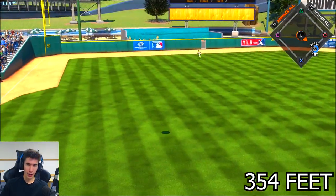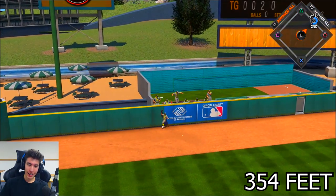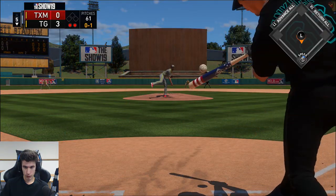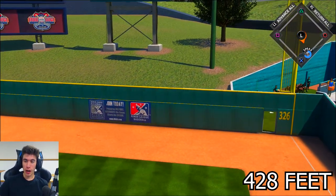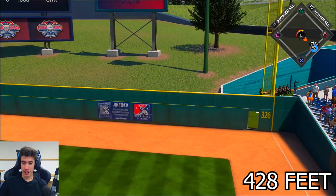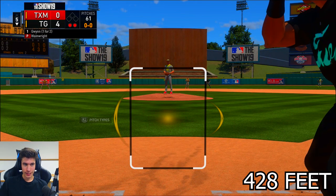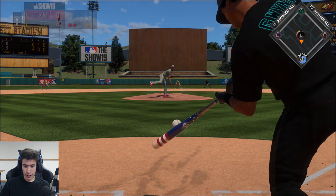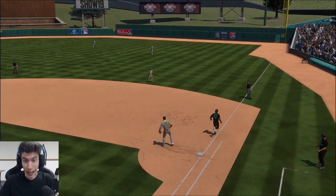Kyle Schwarber — outside pitch, two down, going the other way. It's gone! Yo, what the heck? So Ichiro just destroyed a no-doubt homer — back-to-back home runs! Oh, wait no — that was Rick Ankele! My pitcher just hit a home run! I thought it was Ichiro for some reason. Rick Ankele, guys — my pitcher just hit a no-doubter. That makes me so happy.